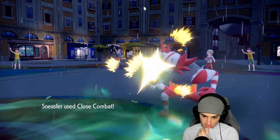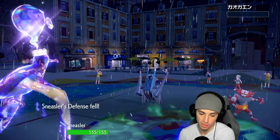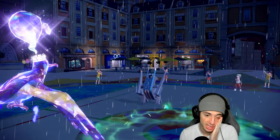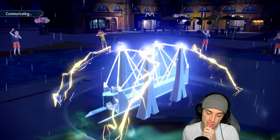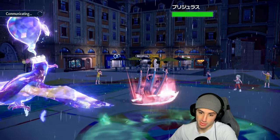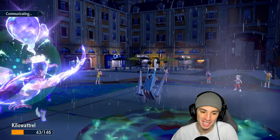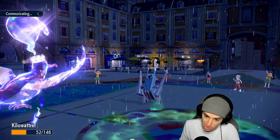Protecting Kilowattrel might be the play. Close Combating Incineroar might be even better for us. I'm going to do that — it plays it safe. They don't have Tera. They've gotta be attacking Kilowattrel. Close Combat launches and I'm really hoping this Archaludon is just attacking Kilowattrel. Electro Shot goes for Kilowattrel — this has got to be into Kilowattrel. Kilowattrel protects! Nice big time Protect from our boy.